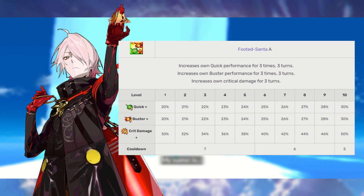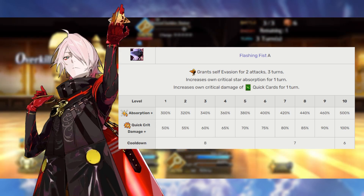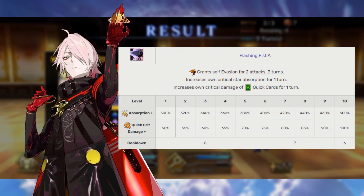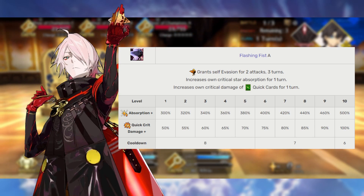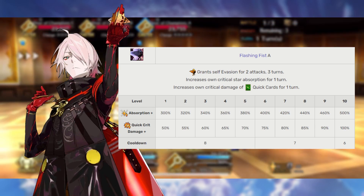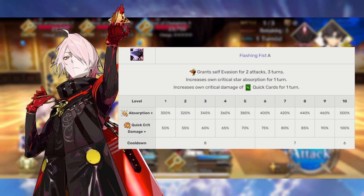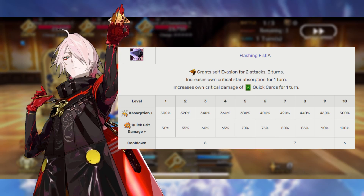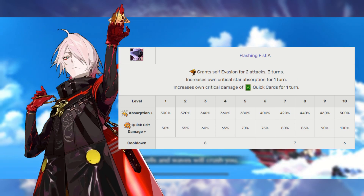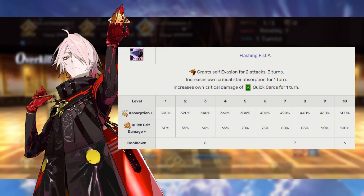The skill that increases Karna's star gather is Flash Fist, rank A. This is his main defensive option, providing two instances of evade, and he gets a 300–500% critical star gather rate boost, which is going to be fairly dang effective. This also increases Karna's Quick card critical strength by 50–100% for one turn. So if you're using this skill offensively, you're going to want to use it when that Quick deck is stacked. We're still going to max this skill last, because we want a little margin of error when it comes to looping Karna's Noble Phantasm based off of the third skill. Plus, this skill is already pretty beefed up as it is — you're just going to continually make it better.